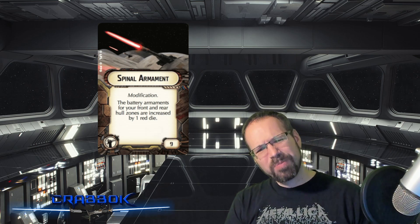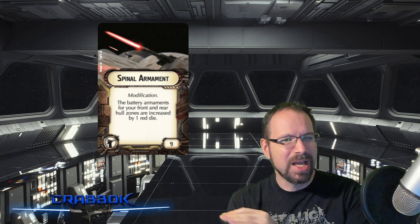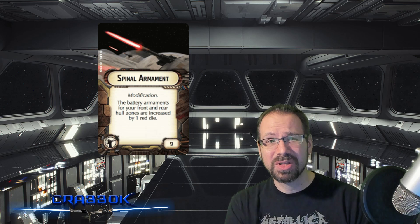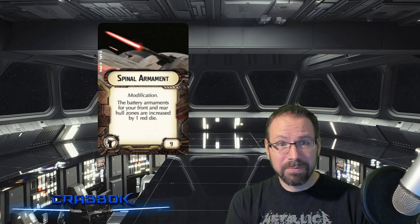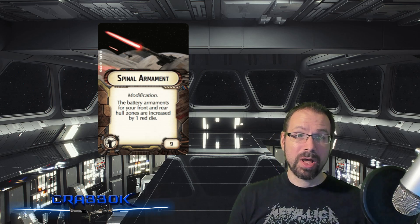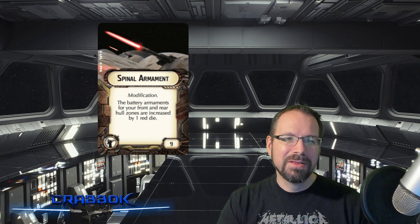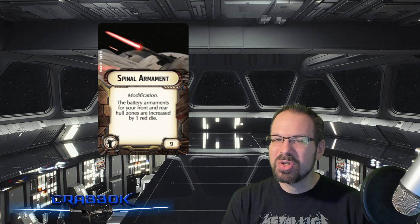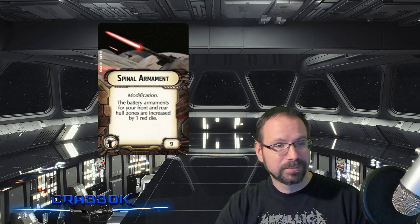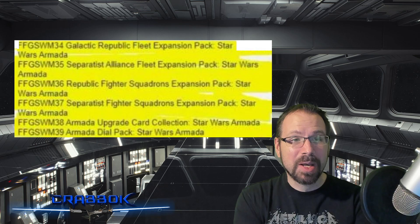Spinal Armament — only comes in the Liberty, so it's expensive on multiple levels. But it's actually a really good card — very easy to use, works on so many ships. It looks great on the Liberty, great on Star Destroyers, really nice on a Cymoon especially in a fleet already doing something to boost red dice. I wanted to run a whole bunch of Hammerheads with Spinal Armament but I'm not buying six Liberties to get six copies. In a competitive environment it's hard to test builds like that. Those are my thoughts on cards that should show up in the upgrade card collection.